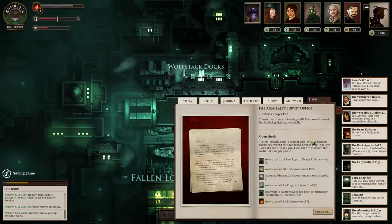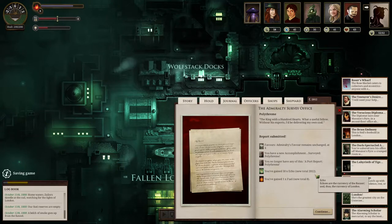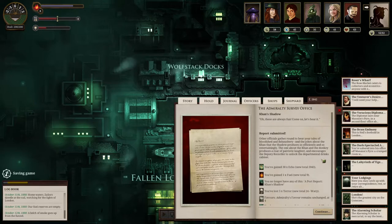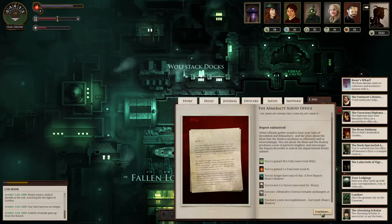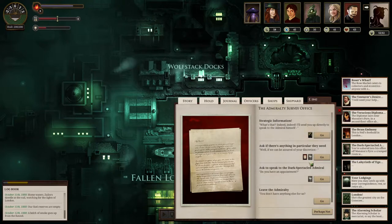'Shock — this is ghastly news. The poor girls. We had warned them they weren't safe, but it had been so long. Ah, it's done. Thank you. I'll have to look into the matter of a supply post.' Polythreme — fifty echoes, one fuel. The Khan's Shadow — oh, these are always fun. I love the fact that other officials gather around to hear your tales of bloodshed and debauchery. It's so good. We lost five terror — thirty echoes, one fuel.